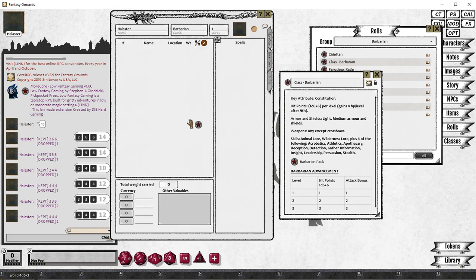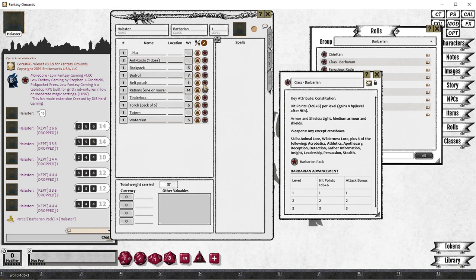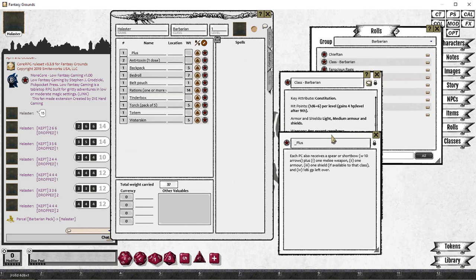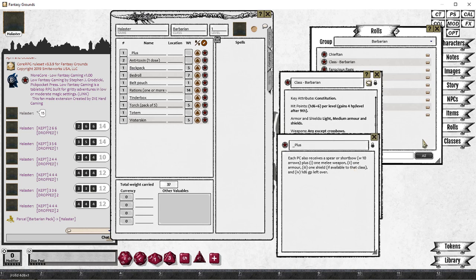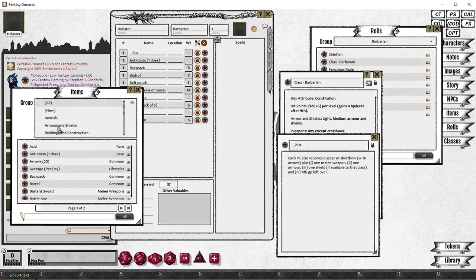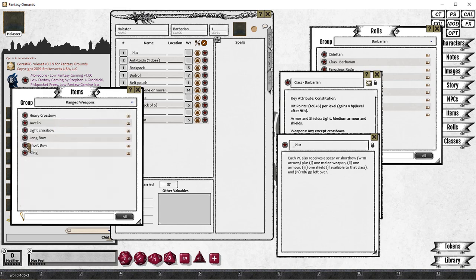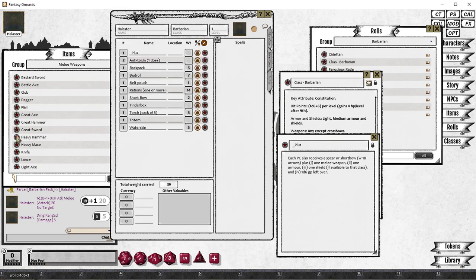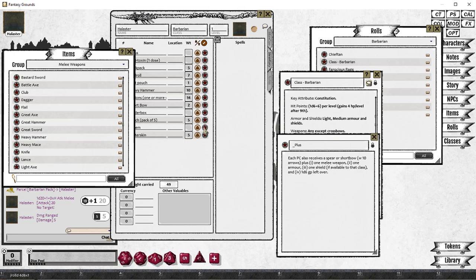Next, we've got a Barbarian pack. You can drag this straight into your inventory, and it will apply the bulk of the standard equipment into your character sheet. Opening up the plus item at the top of the page will also show us the extra items we need. Open up Items, scroll down to Ranged Weapons, and we'll select a Short Bow and drag that into the character sheet. Then we'll go back to our instructions and add ourselves a weapon — the Heavy Hammer — and add that into our inventory.